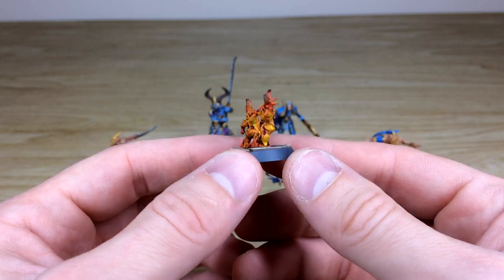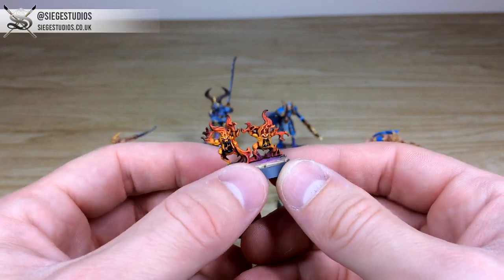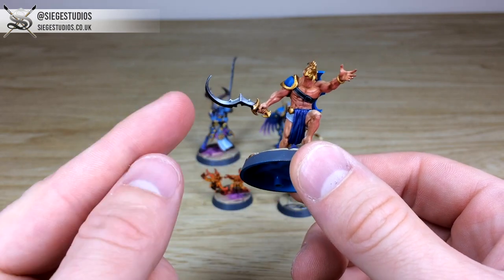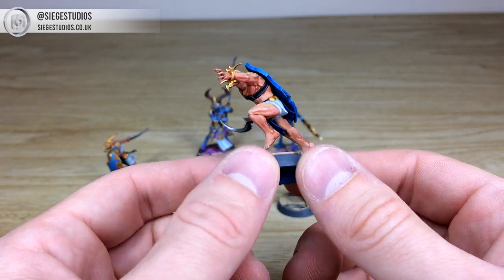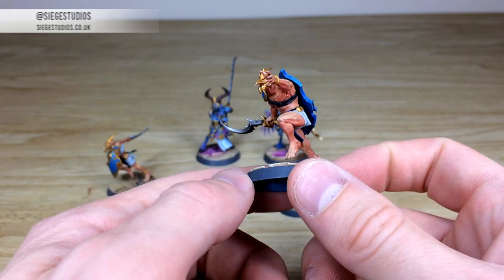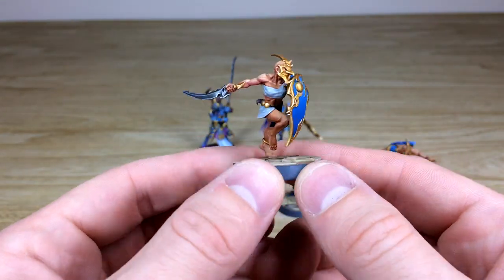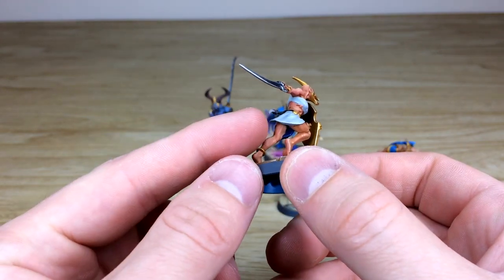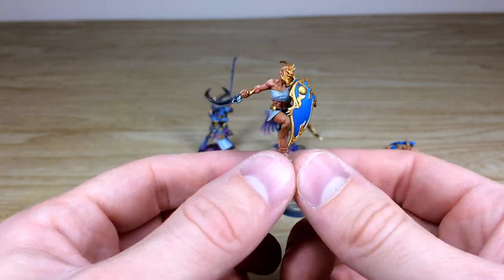We've got these two awesome models to look at. This first guy is charging forward with a really menacing scythe-like sword, with a shield on his back — lovely tonal variations and hues on that skin tone, giving a very natural, realistic look, with nicely highlighted gold work. The other chap is the same but has his guard up with his shield. I really like the little extra details, like the small claw horn dangling off his belt. The skin tones are really lovely on these models.